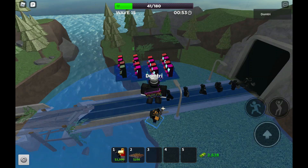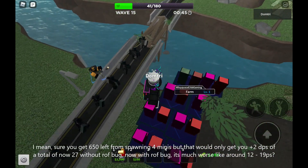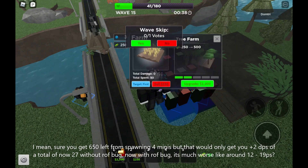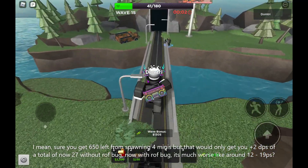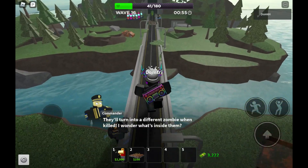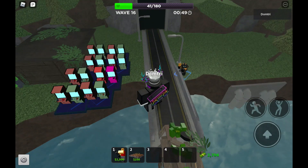So it costs around 3,050 to get to level three, but then the DPS is a whole lot more worth it than spamming four minigunners. The DPS of four level-zero minigunners is about 7 each, so that's 7 times 4 equals roughly 28 — and that isn't really that impressive.